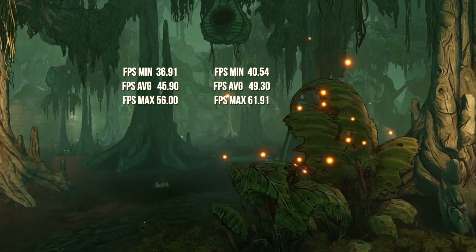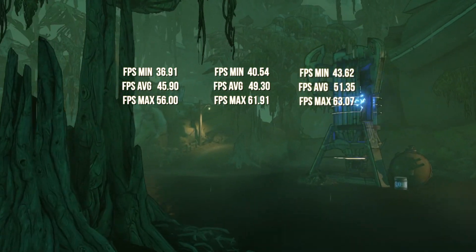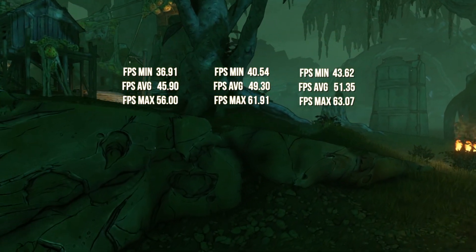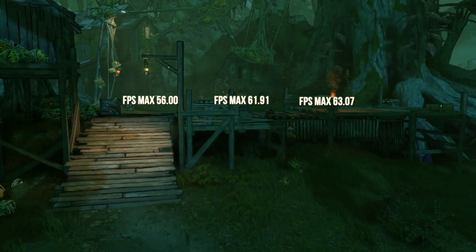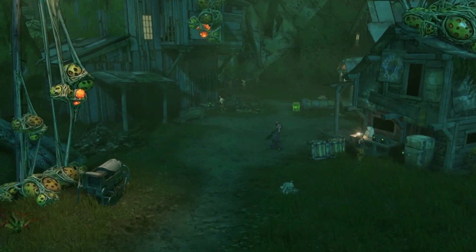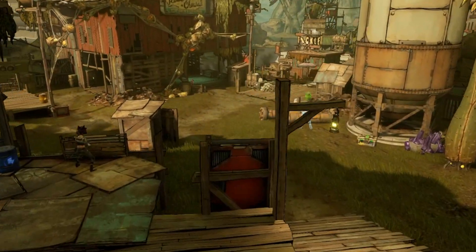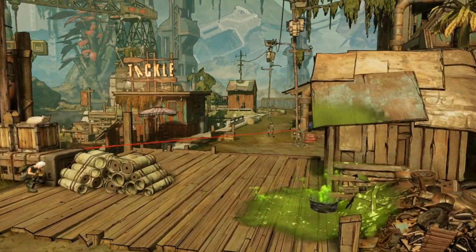The last Borderlands 3 test was using the tweak setting. Minimum FPS was 43.62, average FPS was 51.35, and max FPS was 63.07. When finished, our average gain was 5.45 FPS with a top FPS gain of 7.07. Compared to the last test, it's pretty close but we gained 0.91 average FPS and a top gain of 1.22 FPS more. Again, it's not much but a gain is a gain.